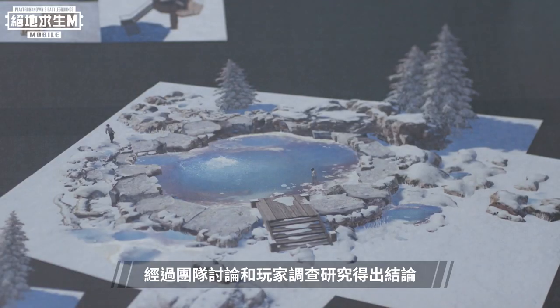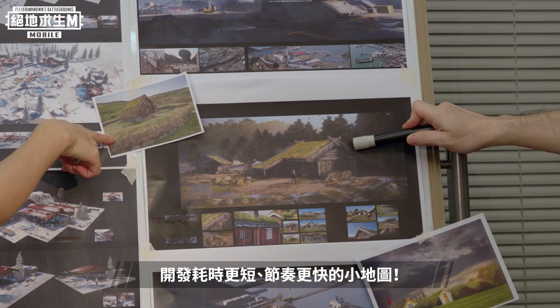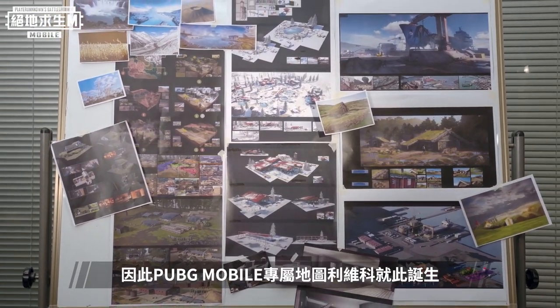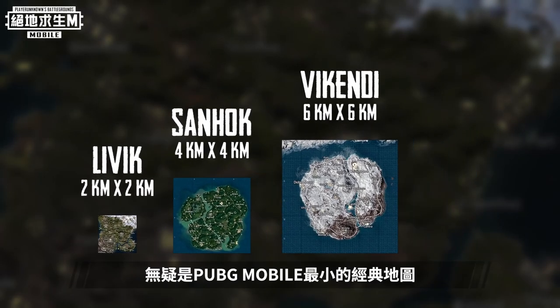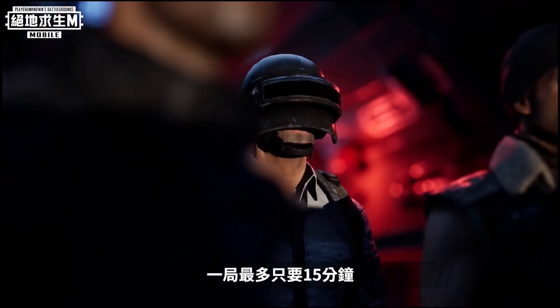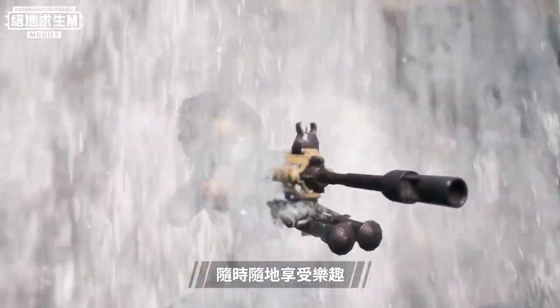After the discussion and some user research, they came up with an idea to develop a smaller map that takes less time and has a faster pace. Therefore, the unique PUBG Mobile map Livik was created. Livik is only 2 kilometers by 2 kilometers — the smallest map in PUBG Mobile's classic Battle Royale gameplay. It takes only 15 minutes to complete a game, so players can win a chicken dinner in just 15 minutes and enjoy the excitement anywhere, anytime.